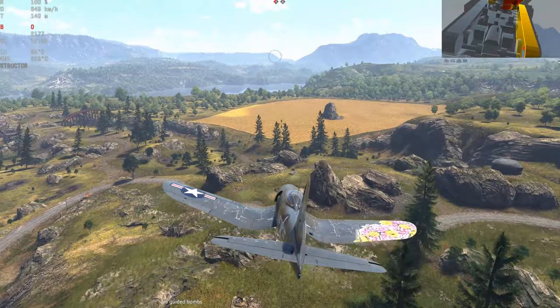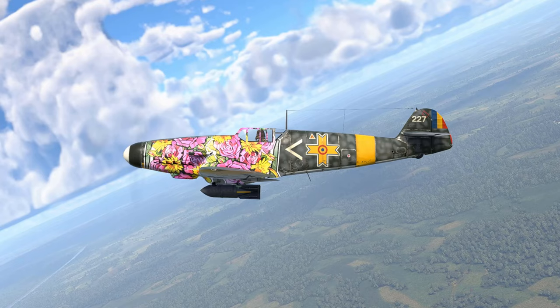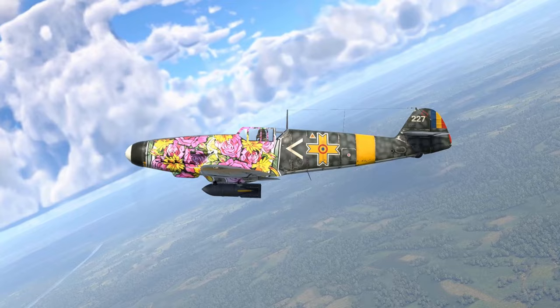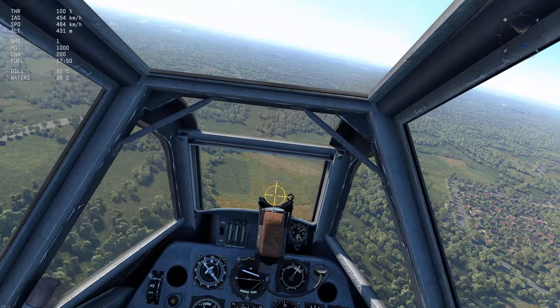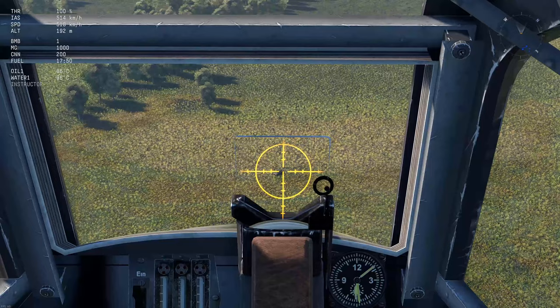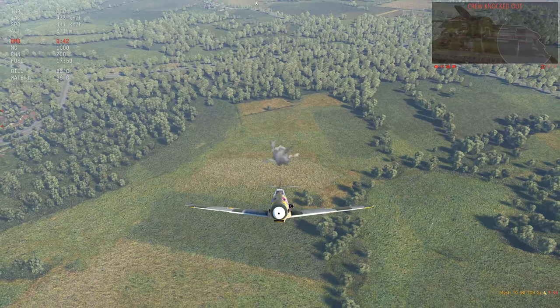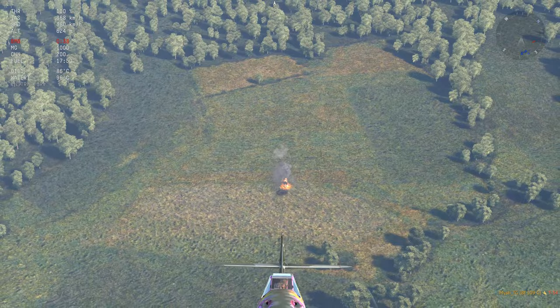Here's a third way to aim your bombs. The Bf 109, for example, has a center-mounted bomb. To accurately drop it, enter a shallow dive at 30 degrees plus or minus five. As you close in, at some point you're forced to pull up to avoid crashing. Release your payload the moment your target disappears below your engine. This technique works in IL-2, so I thought it might work in War Thunder too — and it does. I suggest you try this approach if you still struggle to accurately bomb targets.